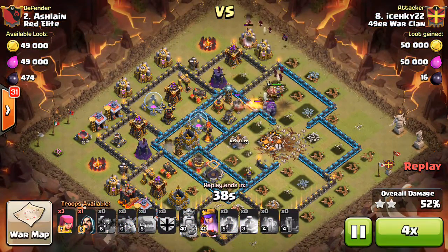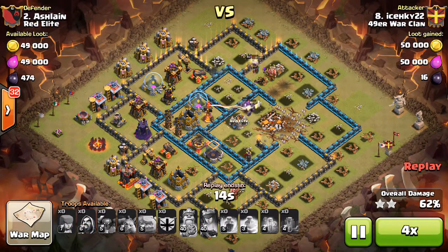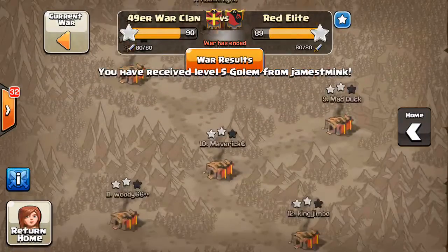A few more troops go down — I'll fast forward because it's just his queen shooting a little bit longer and then she finally goes down after the ability is used. Nice job to Ice Hockey getting that two-star.